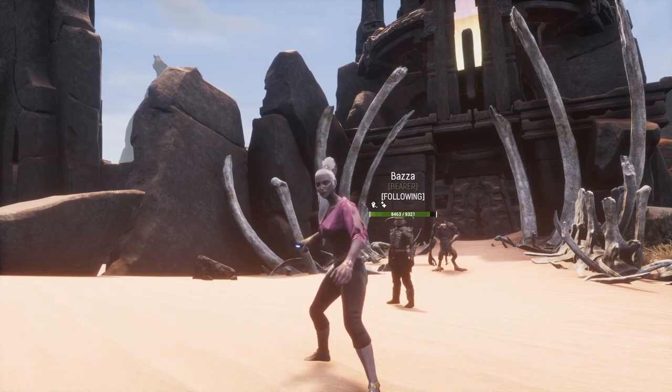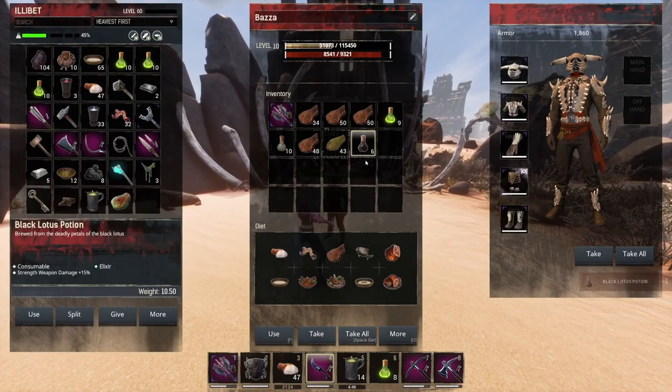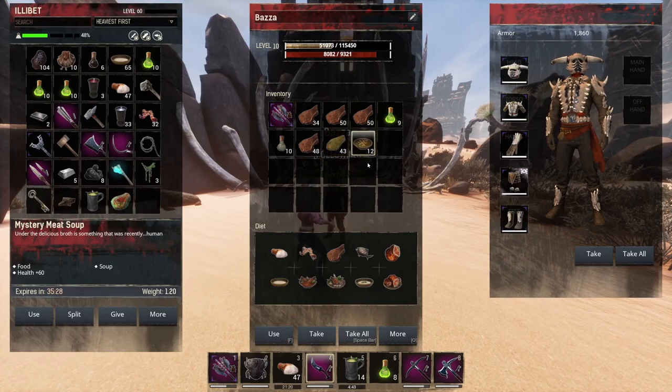There are better hide runs to do than here, but it's easy enough to do at low level and it's a good source of different meats and some different resources anyway — we'll get to that. Okay Bazza, let's feed you a potion. I don't have anything better at the moment; I need to go around and learn some recipes.